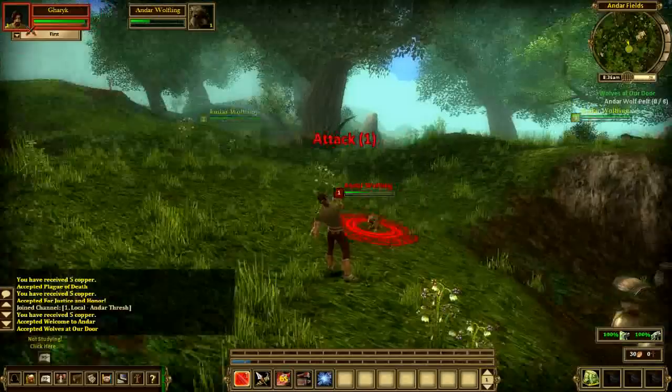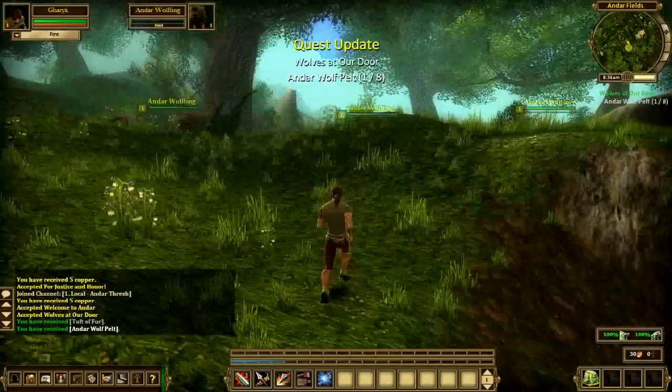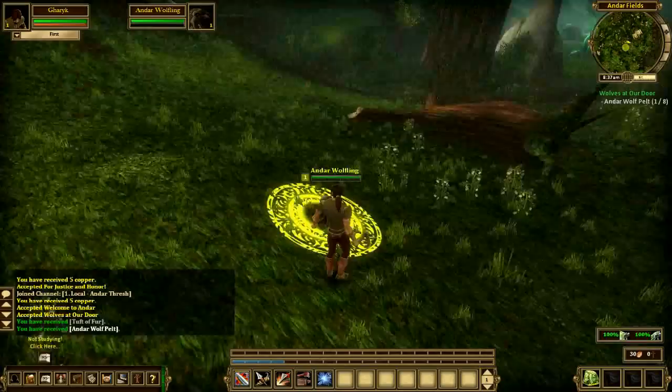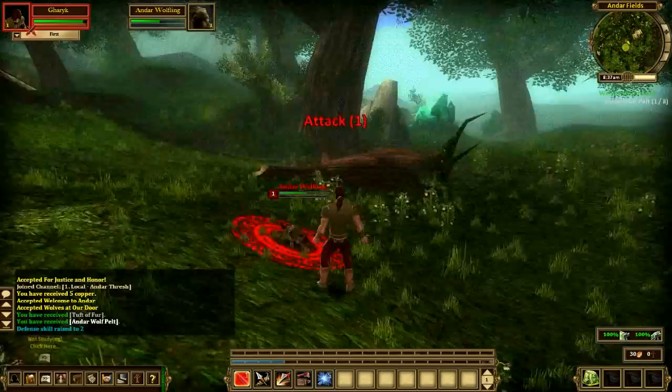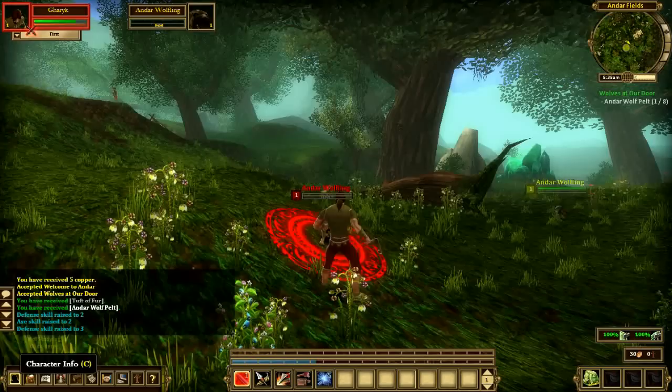Oh, look at those stellar combat animations. I'm so impressed — wow. That's pretty bad. For all I compliment this game on its world design, its animations are pretty awful, I've got to say. I'm going to kill this wolf here if I can, figure out what I'm doing. Apparently I have no other abilities right now than just my basic ranged auto attack — just my basic melee auto attack. Okay.